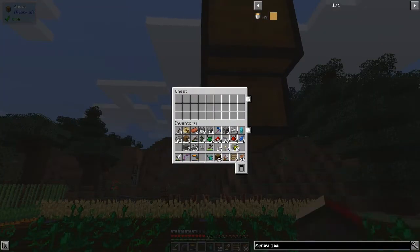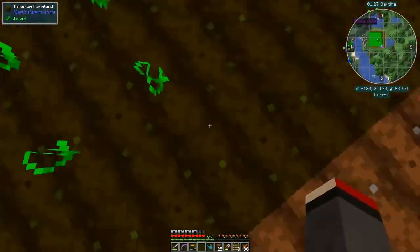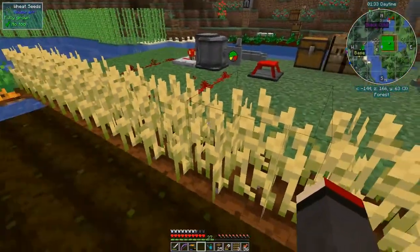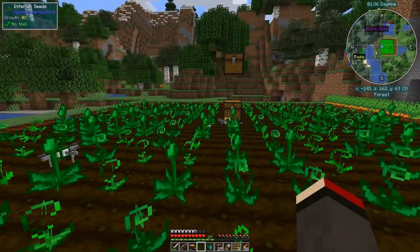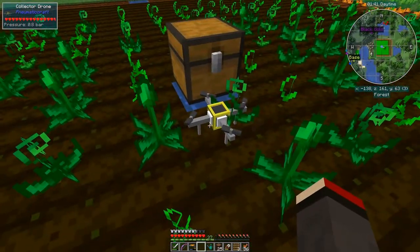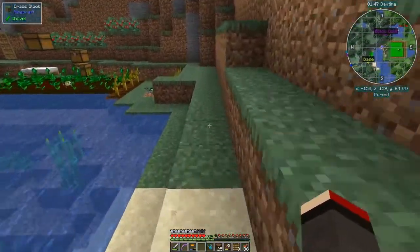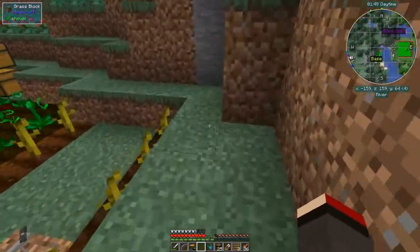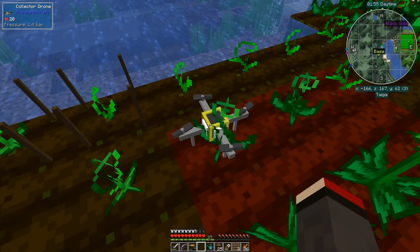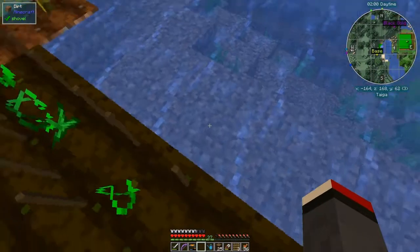I'm going back to here because the harvest range isn't enough to cover that one block out there, so we'll do those crops manually — no big deal. You'll see the two drones sitting down here: a harvesting drone and a collector drone. There are some more upgrades I'd like to put into those. Let me come along to this drone over here, but I'm not sure we can do it from here.